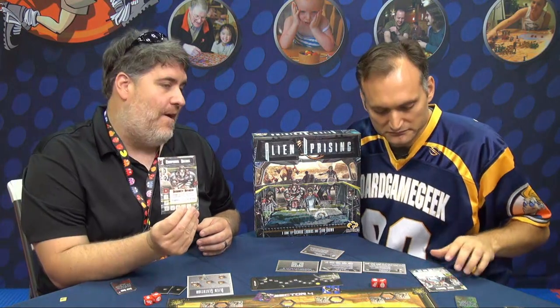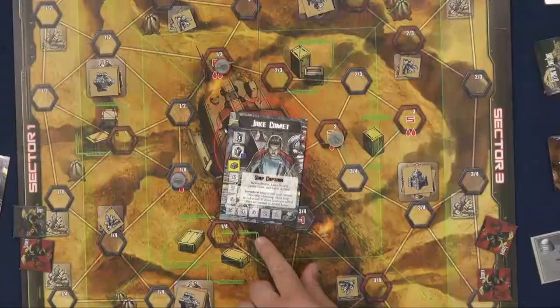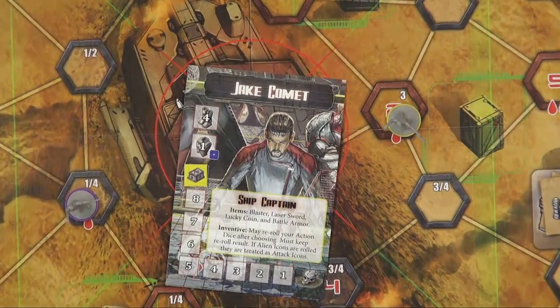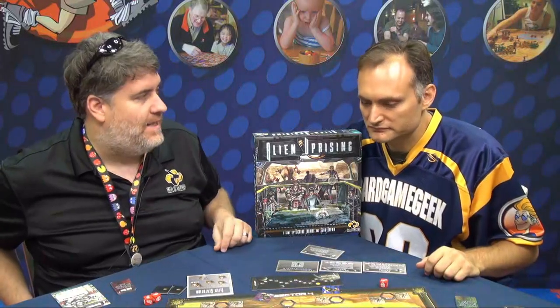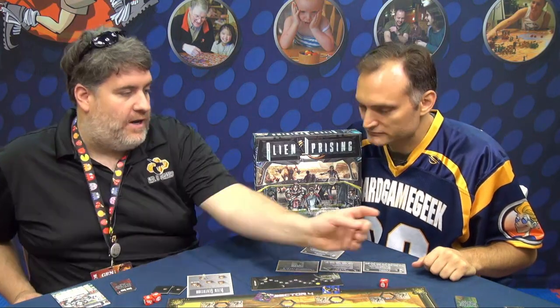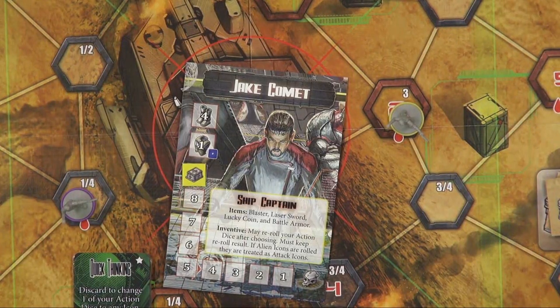The cool thing about everybody's character is you have a unique skill. Like in this case, Jake Comet's unique skill is that he can re-roll action dice that are basically worthless for people. So Adam here rolled an alien, which would give nobody an action, but if we gave it to the captain, he can re-roll it and theoretically get himself a better action. Every character also comes with a really cool skill deck — those cards are very tailored to their specific skill set. As the ship captain, he's really good at delegating orders, so his cards allow him to empower other people. He's a really good support character.